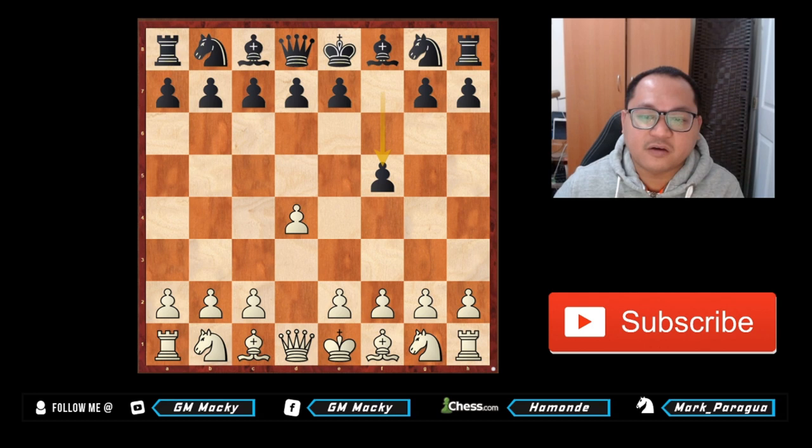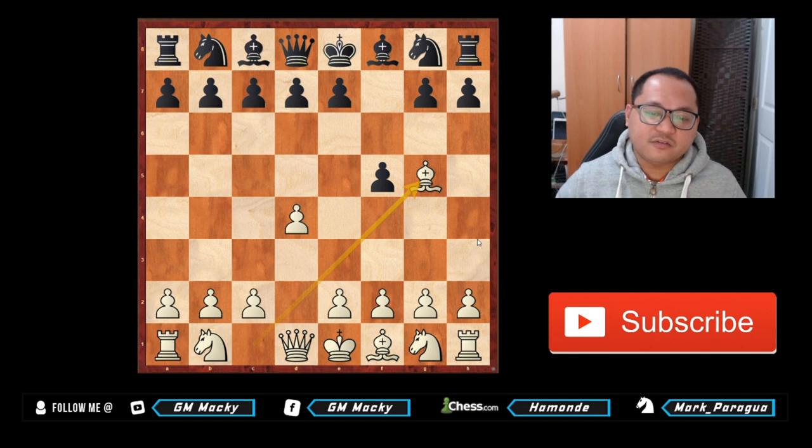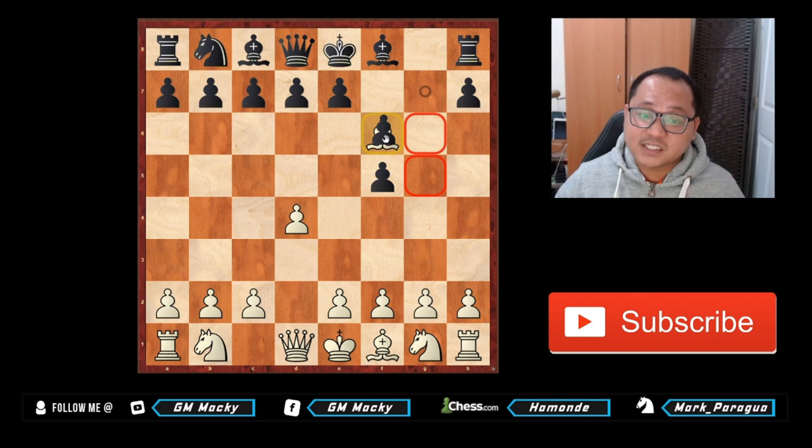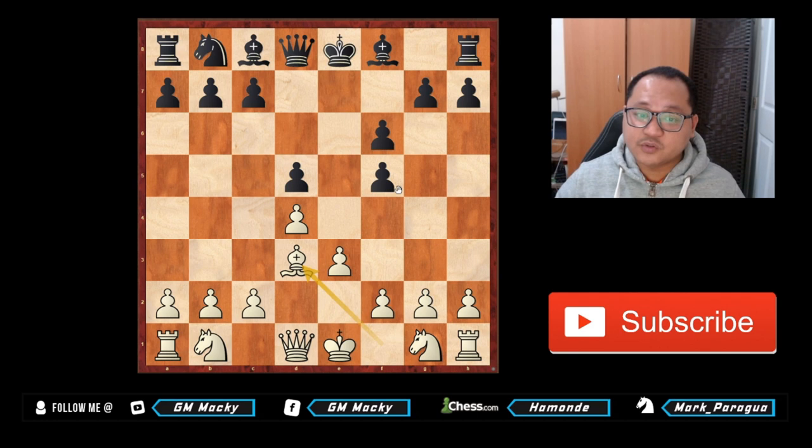After f5, bishop g5. One idea of bishop g5 is not really preventing knight f6, but if black plays knight f6 you simply take: bishop takes f6, e takes f6. If g takes f6 it will be very bad for black, especially after g takes f6 — maybe e4, and in this position black cannot take because of queen h5 checkmate. So after e takes f6, as you can see, black has doubled pawns. You could play something like e3, d5, and then bishop to d3, keeping pressure on the f5 pawn.